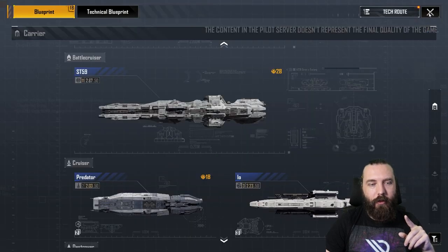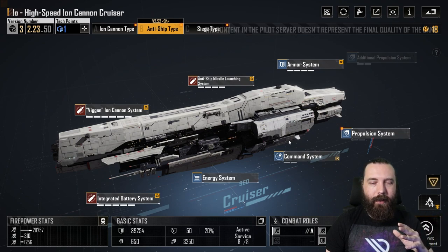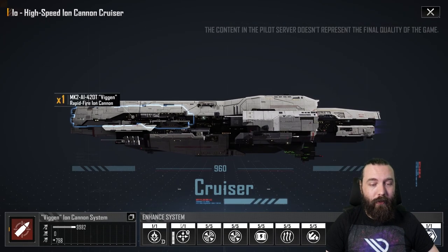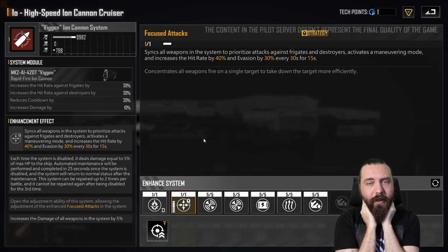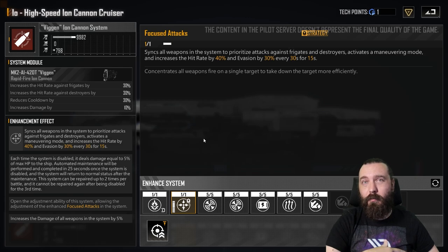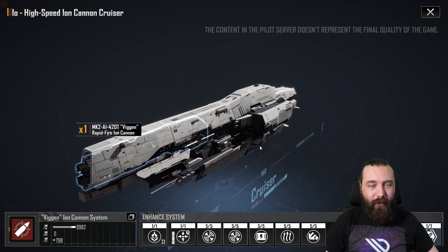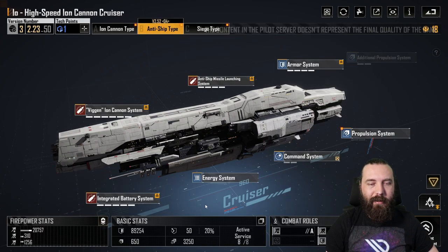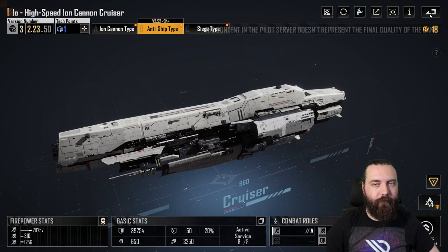There are definitely certain ships which got absurd buffs. The IO anti-ship type B got one of the strategy buffs and it's ridiculous — it got an extra 20% evasion. What it was at base is like 31% evasion with a strategy, and this knocks it up to 61-62% evasion now with this buff, because it got a massive evasion increase when you upgrade this focused attack system. This thing is kind of like the Carillion of cruisers, and with the healing buffs and stuff like that, I think you're going to start seeing these anti-ship types on the front row — though keep in mind this only triggers against frigates and destroyers.